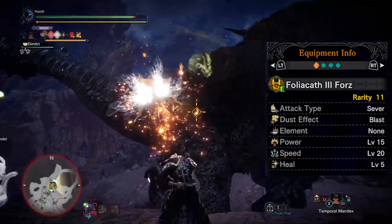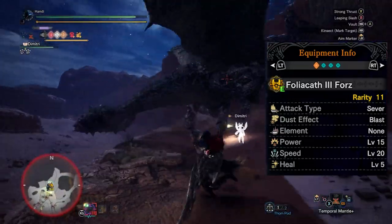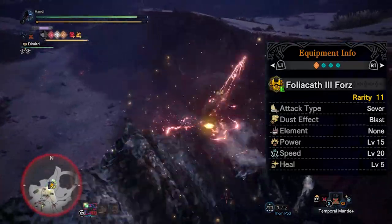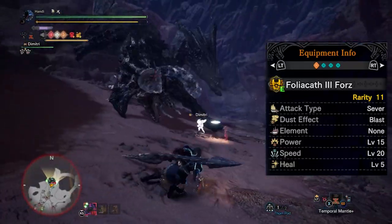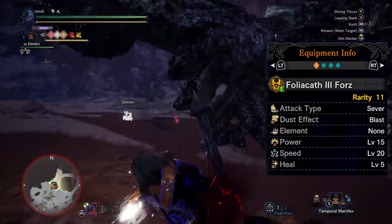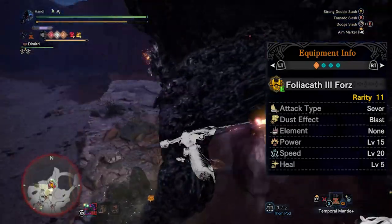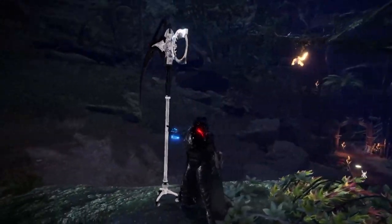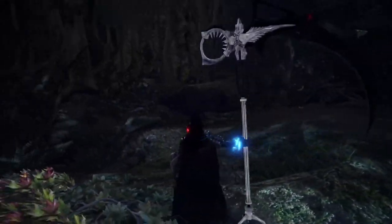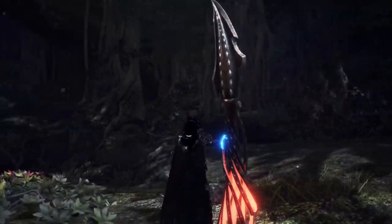Beyond the stats of the Kinsect, there's the looks. This is Monster Hunter after all — part of the fun is loving the way you look while you hunt, and that doesn't stop at your Kinsect. Sadly, there isn't a layered system specifically for your Kinsect, but if you want to use a sub-optimal Kinsect because it looks cool on your arm, do it. We know how high-flying and mobile the Insect Glaive can be, moving through the air with ease and cutting through monsters' attacks with sleek precision — but if you don't look good doing it, then what's it all really for?